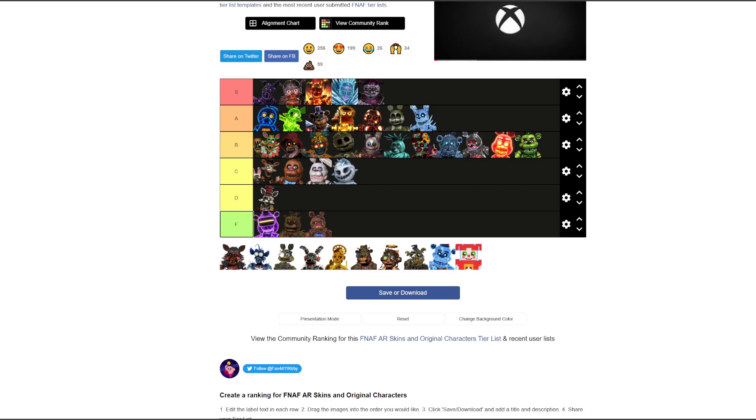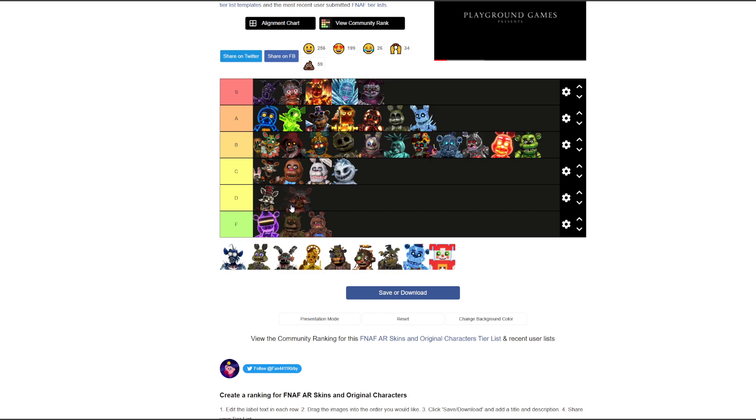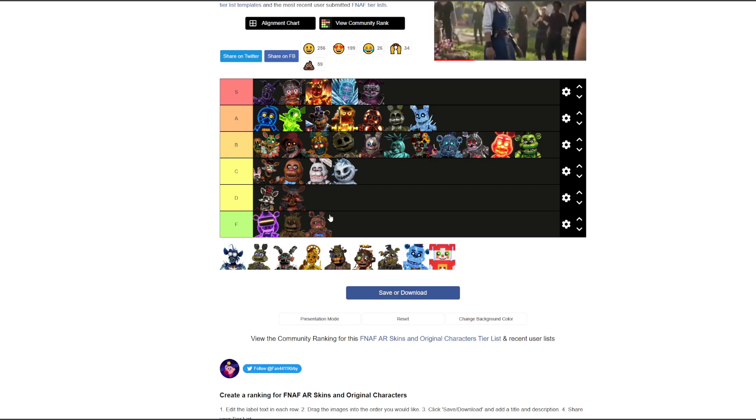Big Bad Foxy — C or D. D, fair enough. Granny Foxy — same thing, C or D. The concept is cool but execution isn't great. D or F if it were on the list.